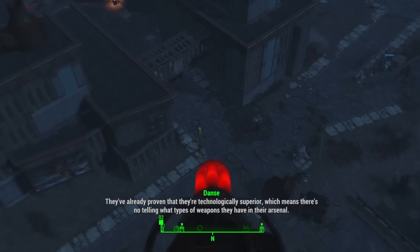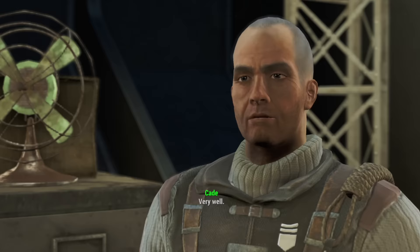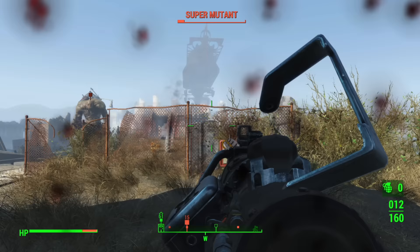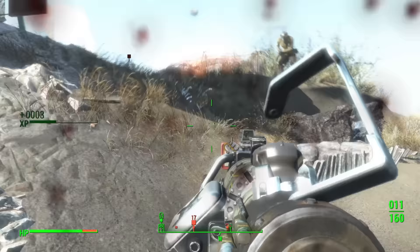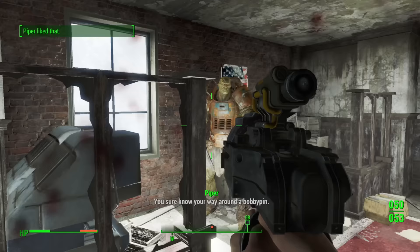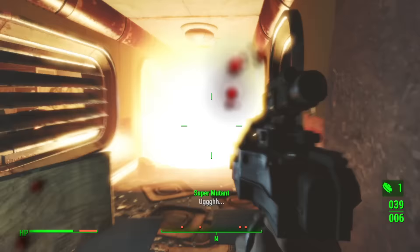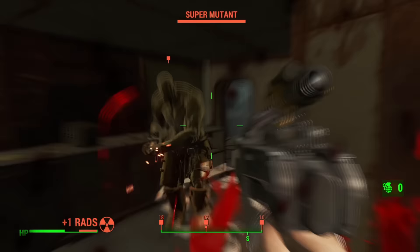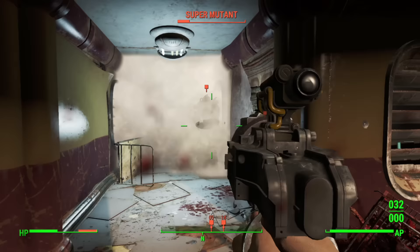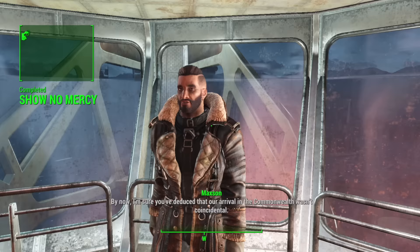Danse and I took a ride on Martha up to the Prydwen to meet Elder Maxon. His first job was to get acquainted with the folks on the blimp, then clear out Fort Strong with great intensity — I'd be happy to oblige. Naturally, I cleared out the first trunk with the Merv, it made quick work of them all. Unfortunately I could not use that tool inside the facility — for that, my favorite fast-firing gun. I did attempt to use it in the basement, but I couldn't survive the powerful blast in close quarters.